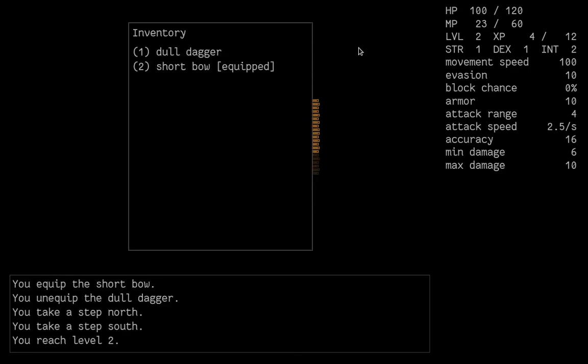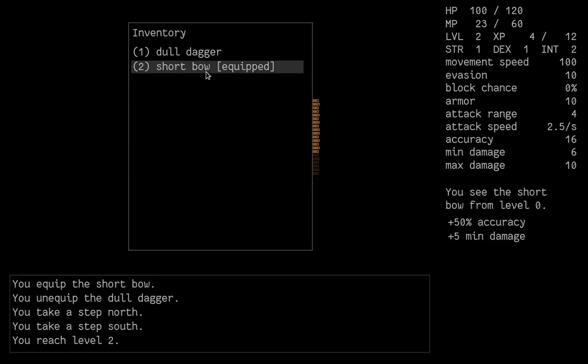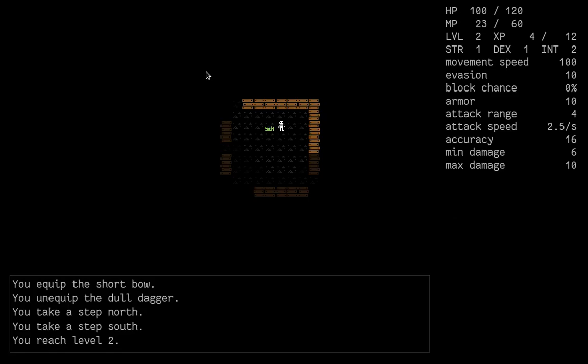In the inventory we have our initial dagger equipped with pretty nice stats, and also a bow. Let's equip the bow by pressing the 2 key or clicking it with the mouse. Now opening the inventory again, we can see the short bow is equipped. Attacking with the bow is slightly trickier — you can move toward the tile with the monster, or press F to enter targeting mode, where a white circle shows where you want to attack. Press F again, the mouse, or Enter to fire.